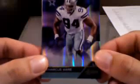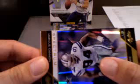Roddy White for the Falcons - that's a base card. DeMarcus Ware for the Cowboys. The first auto is an offensive tackle rookie for the Patriots - Marcus Cannon. Congrats to Kirk M on Marcus Cannon, offensive tackle. Fifth round draft pick from TCU - he was blocking for Andy Dalton - six-five, three-fifty-eight, numbered seventeen of two-ninety-nine.